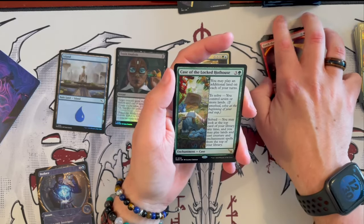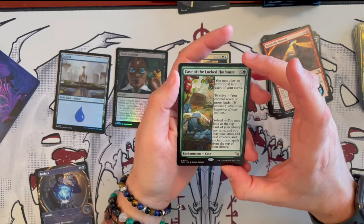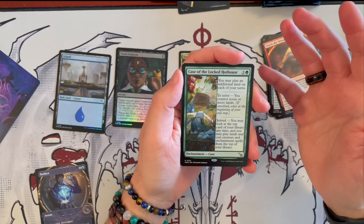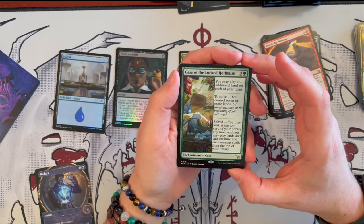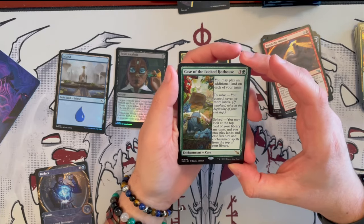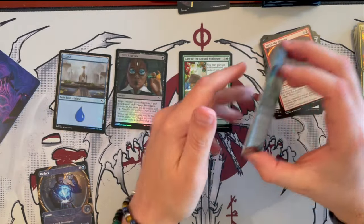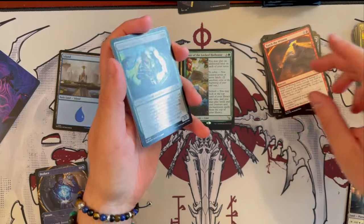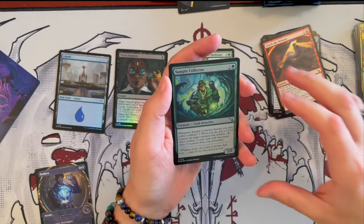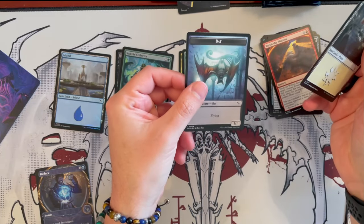Poor witness. And we get the Case of the Locked Hothouse — it's an enchantment case that costs 4 green. You may play an additional land on each of your turns, and as you solve, you control 7 or more lands. Once it's solved, you may look at the top card of your library at any time, and you may play lands and cast creature and enchantment spells from the top of your library. This is very good once it's solved, and you can definitely ramp into it — good for certain specific decks in a slower format. Sample Collector — I love this card, and it's foil. And then we get a Planes and a Bat Token.